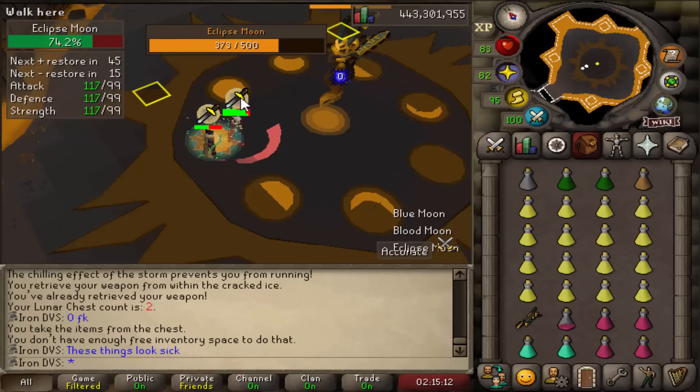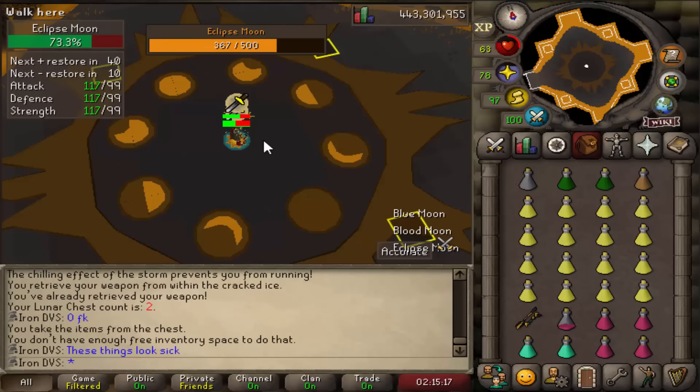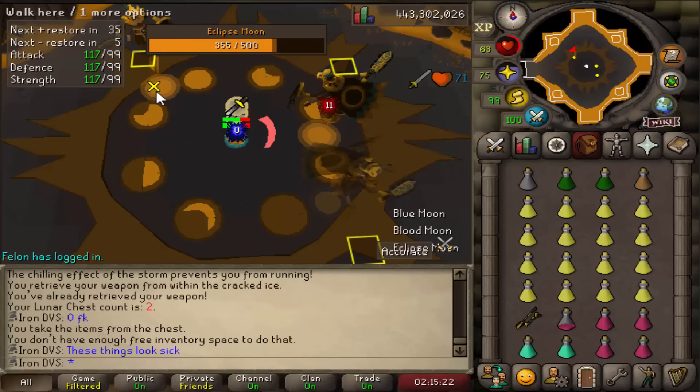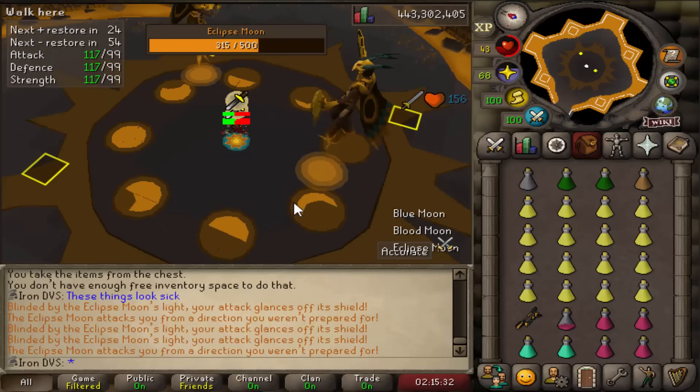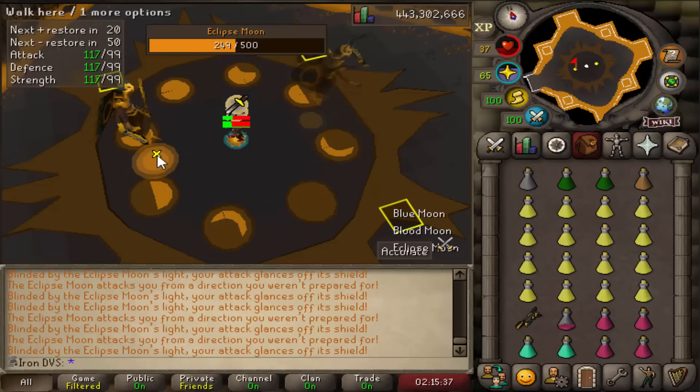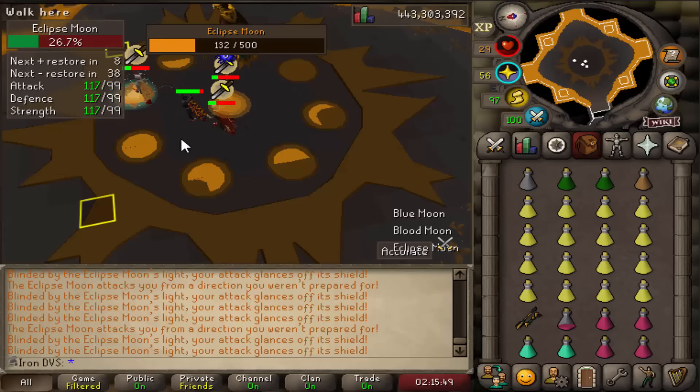In terms of special attacks, it has two. The first one will teleport you to the center of the room and start spawning itself around you. What you want to do to avoid damage is spam click under them as they spawn — you have to do this pretty quick. As soon as you see your XP drop come up, you have to be ready to click on the next one or you'll take damage. Just follow them around the room spam clicking under them; you'll get the timing down. It is kind of annoying at first, but once it does its special attack, it rotates back to the normal attacks where you stand on the marking and attack.